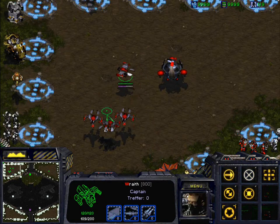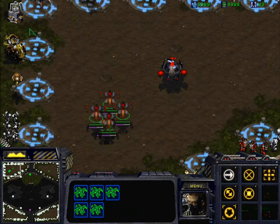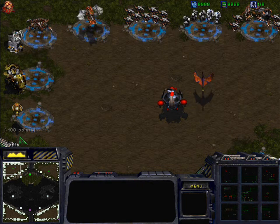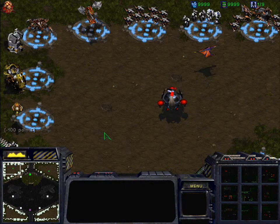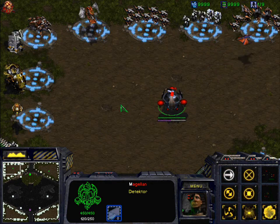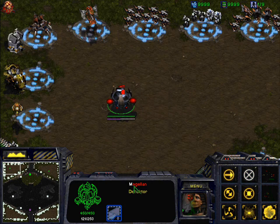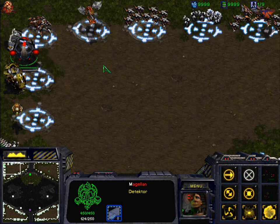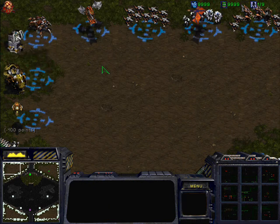If you can group those units, it will only remove 100 points for all of them. So just don't fly them in one by one. And this vessel — it's Magellan, a hero unit — you just have to know that it also will suicide on the turret.